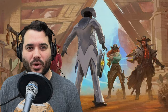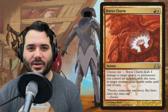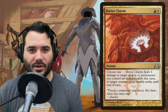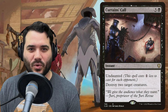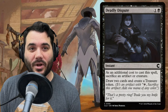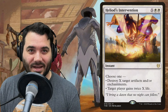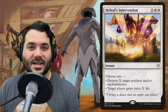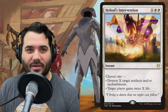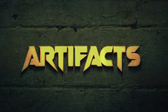In our instants: Boros Charm costs red, white — choose one: deal four damage to a player or permanent; permanents you control are indestructible until end of turn; or target creature gains double strike. Curtains' Call costs five and a black but has undaunted, costing one less per opponent, and destroys two target creatures. Deadly Dispute costs one and a black plus sacrificing an artifact or creature to draw two cards and make a treasure. Heliod's Intervention is X, white, white — destroy X target artifacts and/or enchantments or gain twice X life. Shoot the Sheriff costs one and a black to destroy target non-outlaw creature.